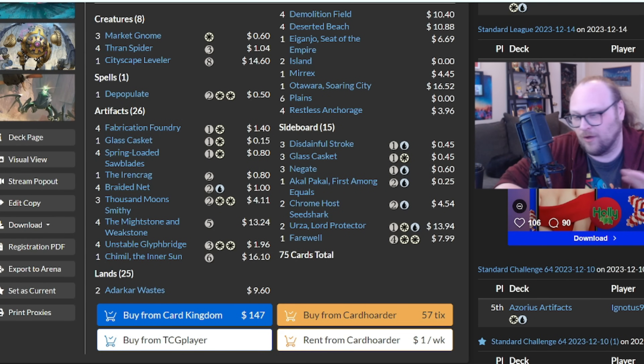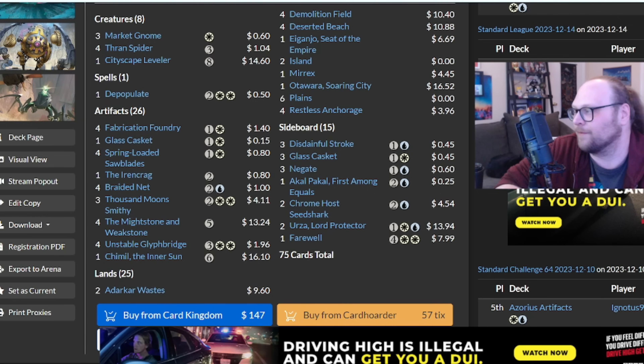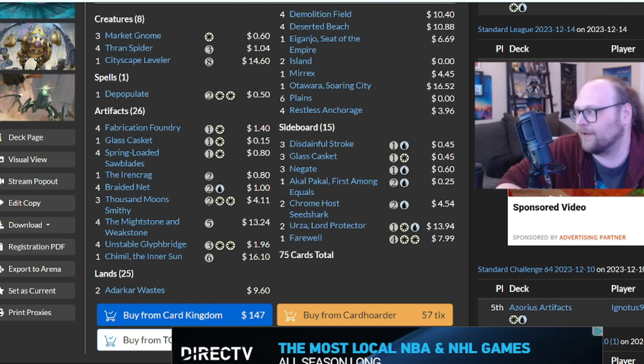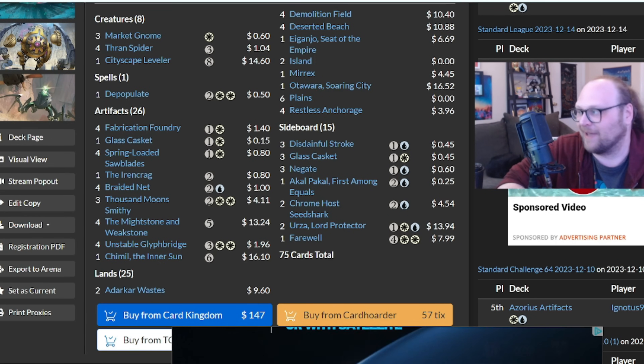This deck is able to squeeze so many artifacts into it — 26 plus Market Gnome, plus Thran Spiders, plus Cityscape Leveler — that's 34 artifacts in our artifact deck. So that is so many for Thousand Moon Smithy. It's interesting that you don't see Sunfall in the main deck or Counterspells in the main deck, because these Thousand Moon Smithy decks that rely on so much removal are often very control-oriented, but this one is all in on the artifact theme while still being able to play all the sweepers and removal that it needs. Really, really interesting. I like it a lot.